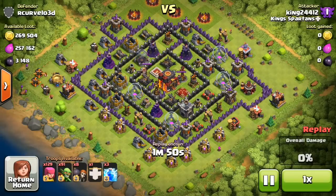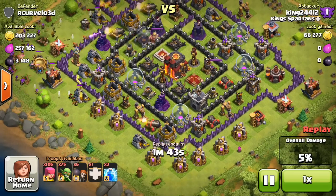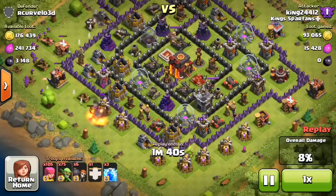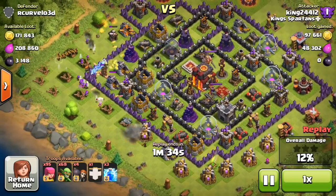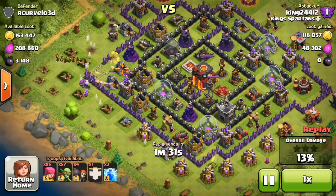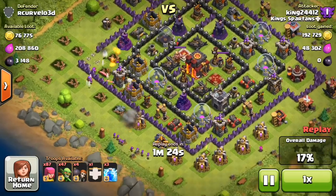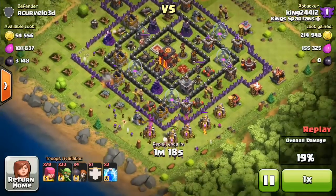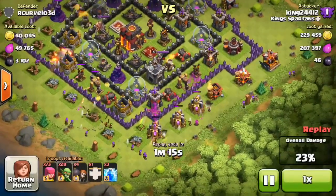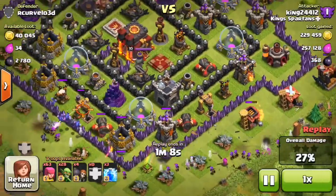Here we go — found a completely dead base. It's a very high-level base but it is dead, and it has about 250,000 of each resource sitting on the outside or within the first ring of walls. We're going to circle the base and go heavy in the corners because those gold mines are on the left side. I kind of overdid it compensating for that mortar and wizard — didn't want to drop any lightning spells unless necessary. Taking out the mines on the bottom and the pumps; we've already stolen most of the gold and elixir. There's a dark elixir mine up top and one more down here to deal with.